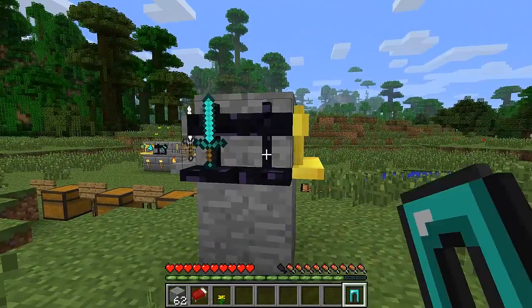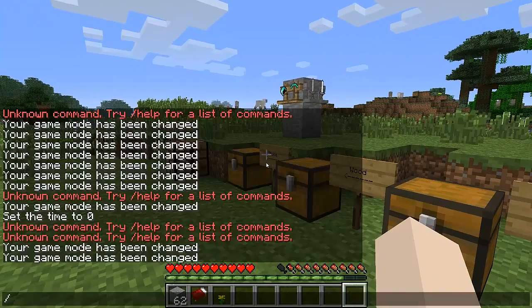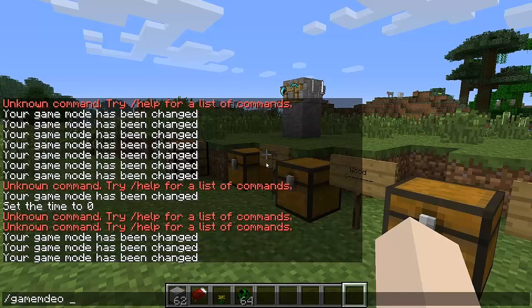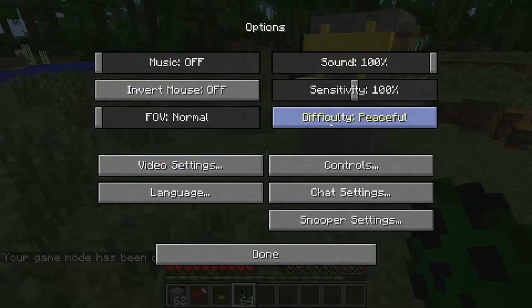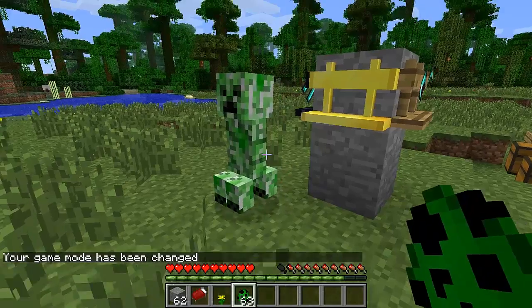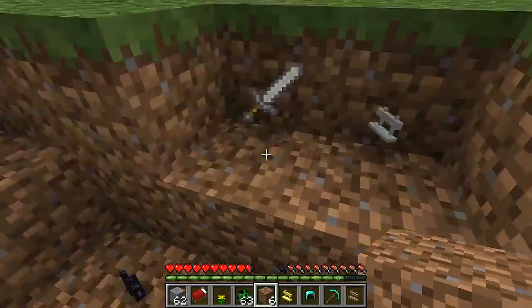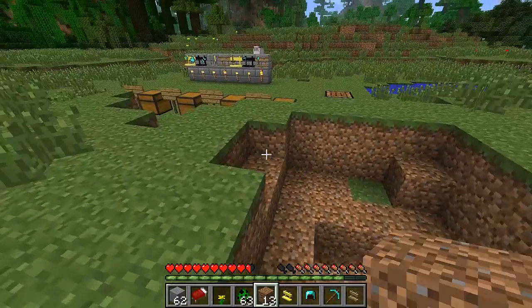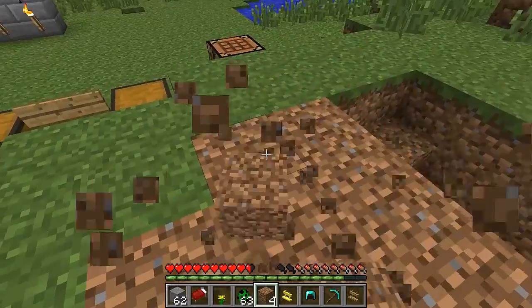One thing I do want to test is if a creeper comes up and decides it doesn't like them — I want to see if it blows them up. Let's spawn some creepers. Let's put the game on easy so I don't get blown to smithereens. If they get blown up by a creeper, it's just like anything getting blown up by a creeper — it may destroy some of your items but not all of them. The only one I didn't get back was the wooden one. So it's basically the same as getting blown up by a creeper — if there's anything floating, the creeper will take it.